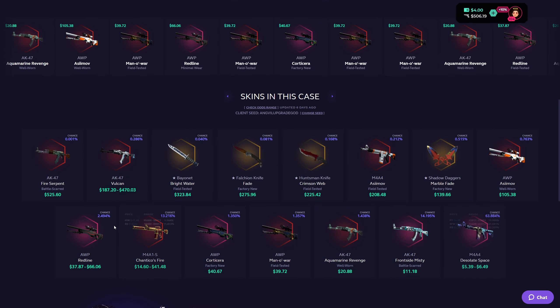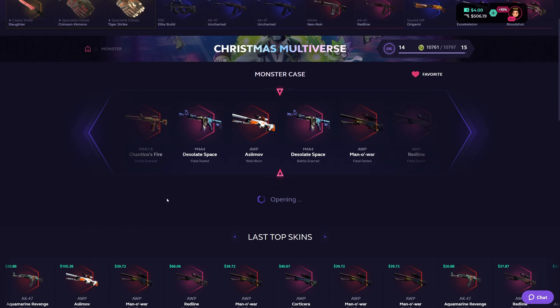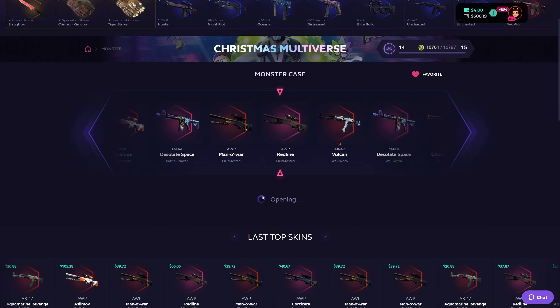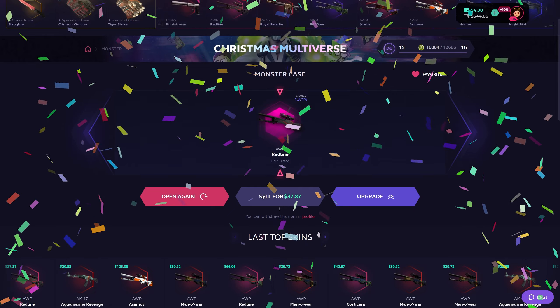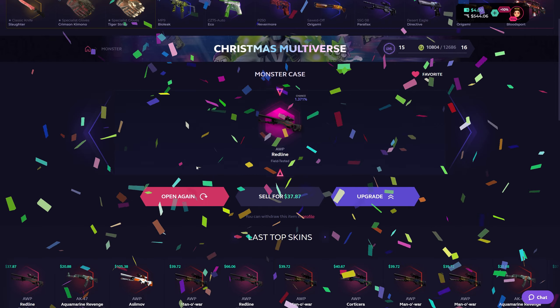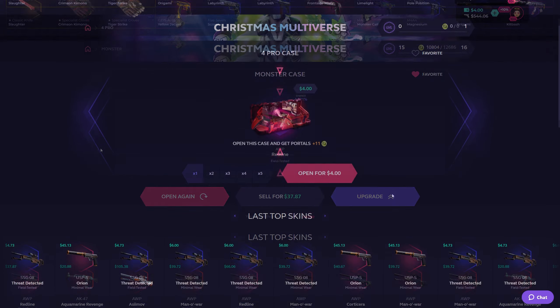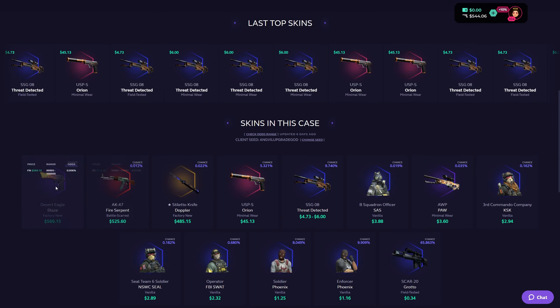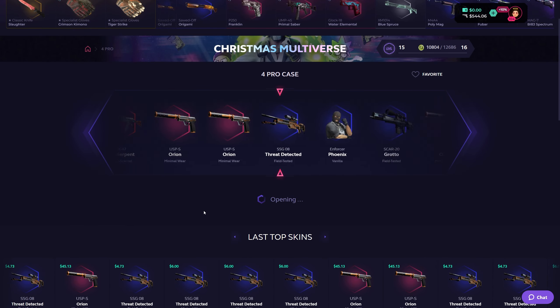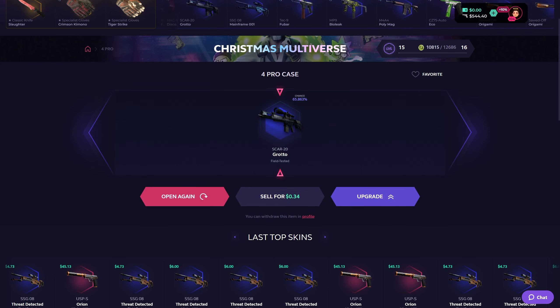The Muertos might be profit — never mind. One more case: Monster case. I really like this case — it used to be my favorite on Skin Club, unfortunately it's not anymore, but it might come back to the list. $37, let's freaking go — Redline Field Tested, $37 from $15, more than double! Last $4 of the video going with the Four Pro case — Orion, Stiletto, Fire Serpent, Desert Eagle are all beautiful options.